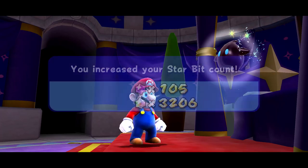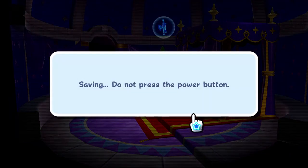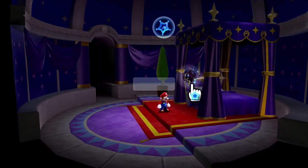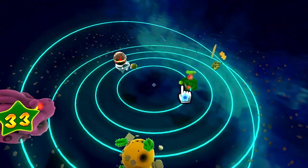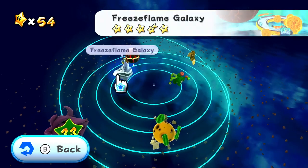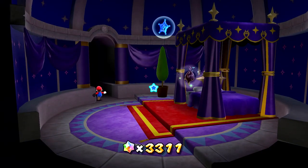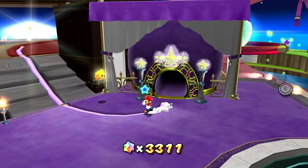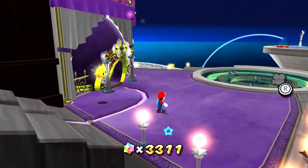We get our score updated and extra star bits rolling in. As far as I understand, that's everything I wanted to do — maybe some extra stars would pop up here and there. We'll take a quick look if there are maybe any extra comets or anything. Because this one — Dusty Dune Galaxy — and whatever this Mystery Bowser one is, we'll tackle those in the same episode next time. Is there anything else around here in the Comet Observatory we might be able to do? It'd be nice if there was like a letter or something, maybe another Luigi star.